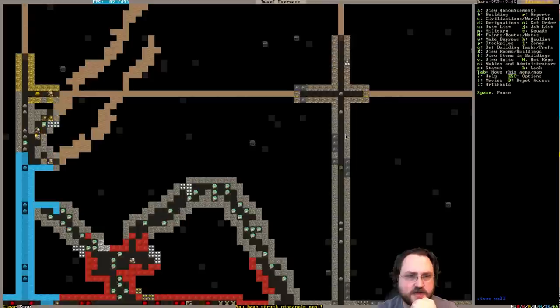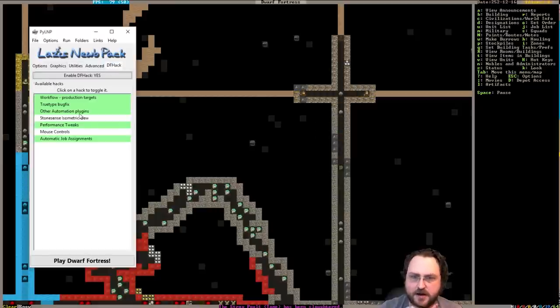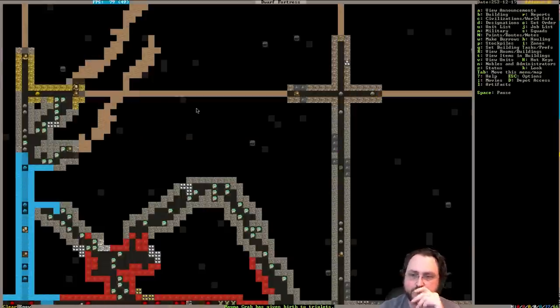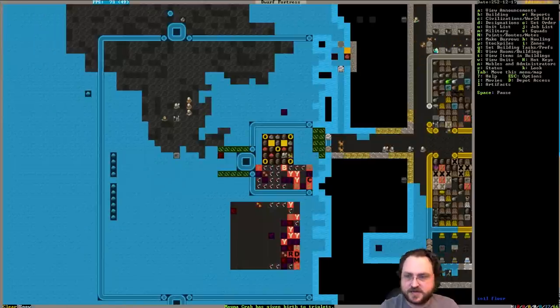You can't recycle clothing. Clean, owned, scattered - will set all the discarded clothing in your fort to be dumped. Excellent. That may be auto-running. In the DFHack options I have performance tweaks enabled, dump worn items. I may not have a dump zone though - that's probably exactly the case. I probably don't have a dumping stockpile, so I should have one of those on the surface.